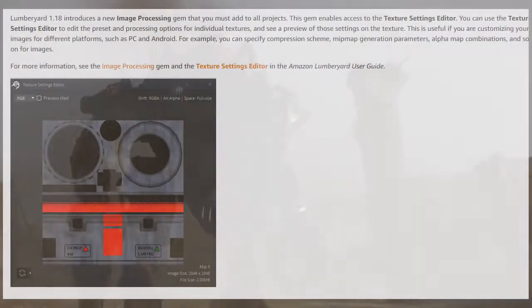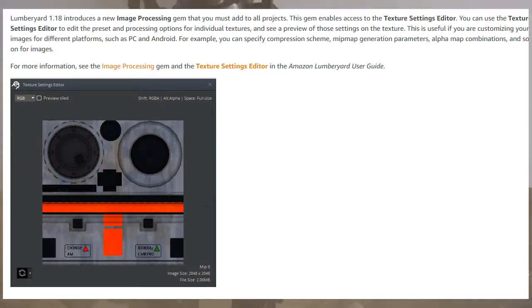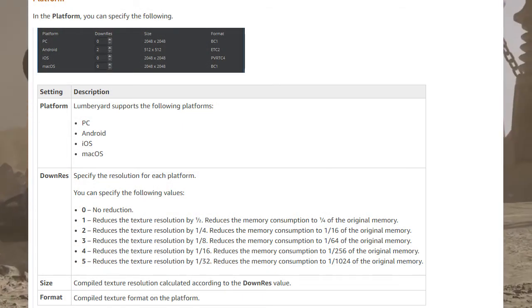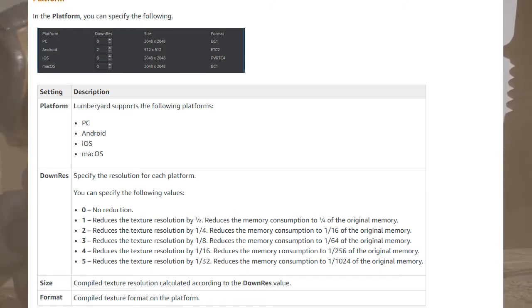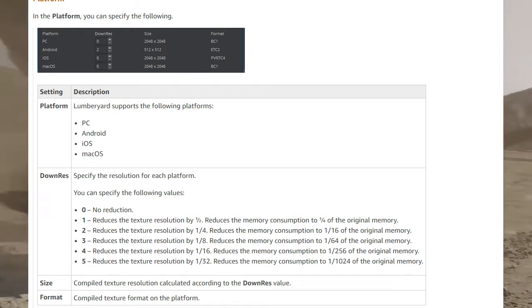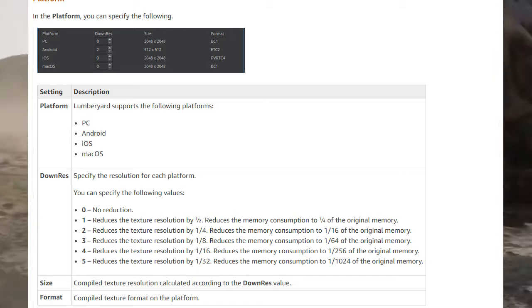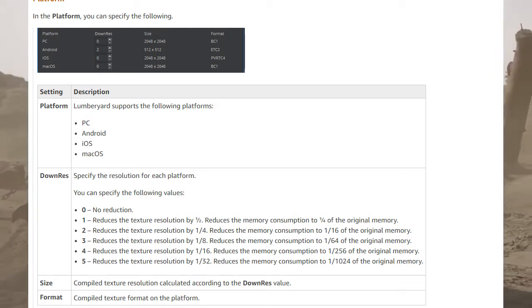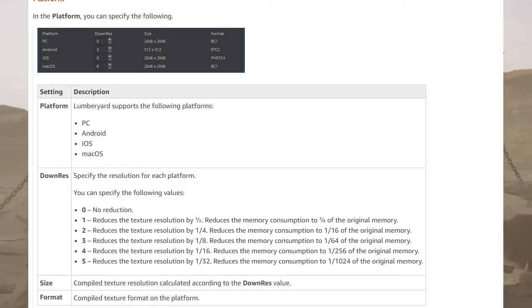One feature is image processing in the texture settings editor, where you can specify compression schemes and even downscale or upscale your textures by size depending on the platform. So on PC you have 2K or 4K textures, and you can have that same texture at 1K or 512 for Android — all within the same editor instead of having to import different textures.